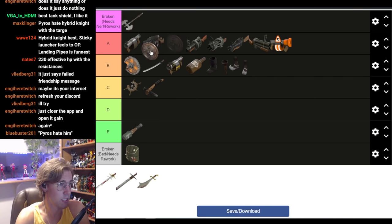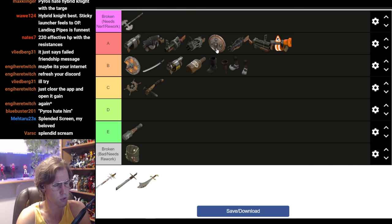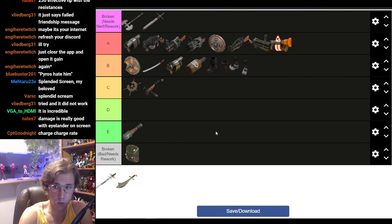The best Full Demo Knight option is the Splendid Screen — up here in A tier. Here's why: if you want to play Hybrid Knight, the Splendid Screen is also good — you have 20% resistance to blast and fire, faster charge, faster charge recharge, more frequent mobility options. If you're playing Full Demo Knight with it, the bonus damage you get with the Eyelander is broken — it's stupidly strong. Splendid Screen with any other Demo Knight sword is insanely good on Full Demo Knight.